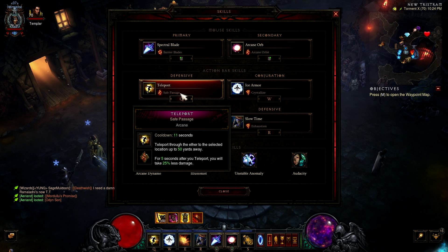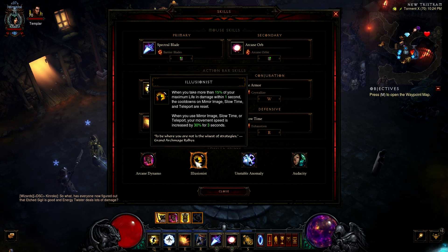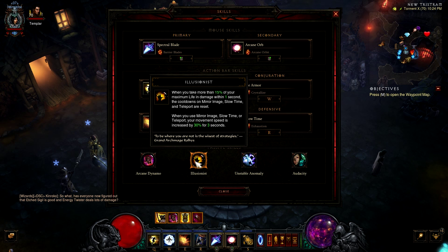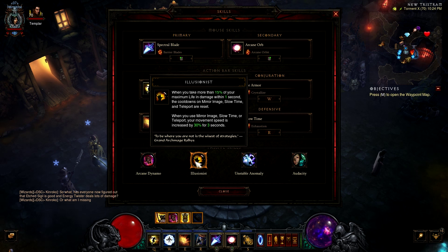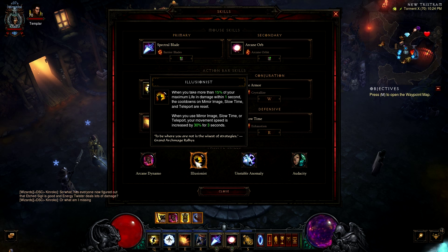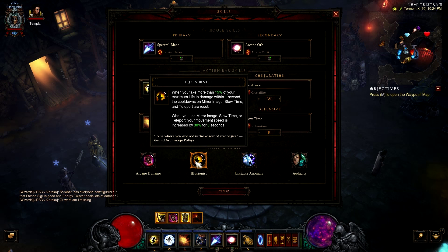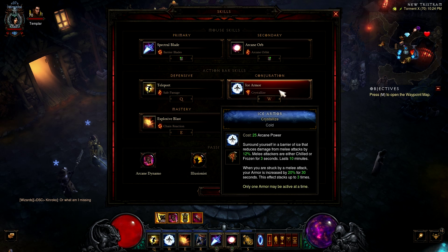Teleport with safe passage: whenever you teleport you take 25% less damage. And because you're using the illusionist passive, whenever you take more than 50% of your max life in damage it resets the cooldown on teleport, slow time, and mirror image. This doesn't have to be 50% of your actual life — it just has to be 50% of anything. So if you have an absorption shield or an ice armor proc and it takes 50% of that away, it procs.